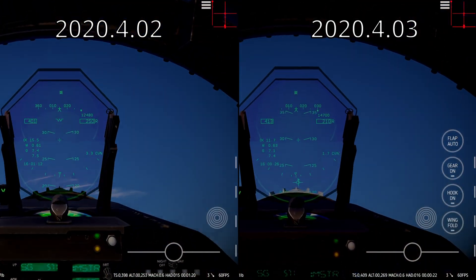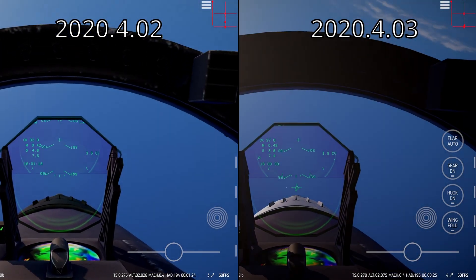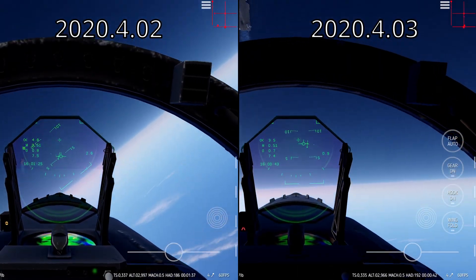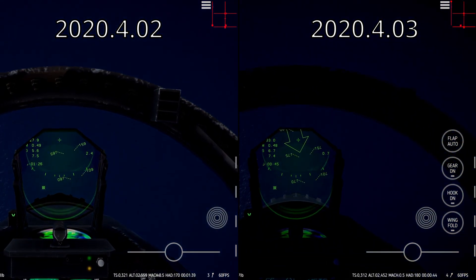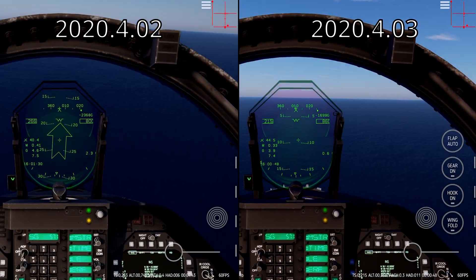Now let's go on to the ML-Man and Split-S. I observe higher alphas in the ML-Man and Split-S. I can pull around 40 to 50 degrees AOA in the new one versus like 30 to 40 in the old one.